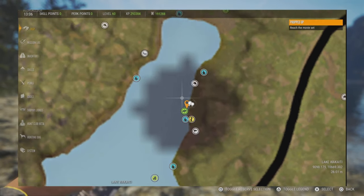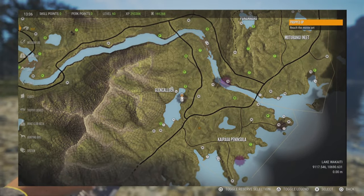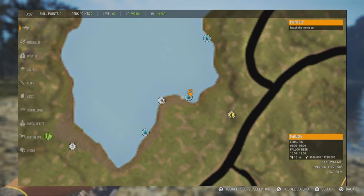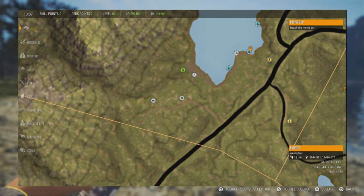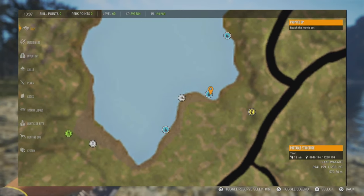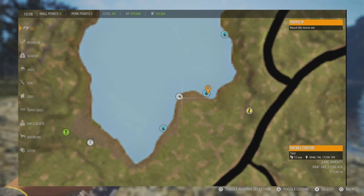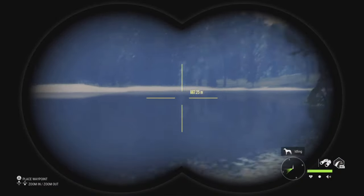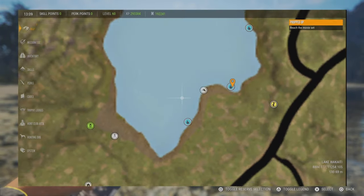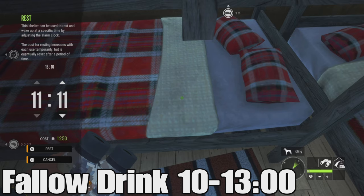I've been getting comments asking how I have my tents so close to deer without spooking them. With the last update, you can place tents within 200 meters of deer and they will not spook. However, if you fast travel to a tent that's extremely close - within 60 meters - the animals will instantly go alert and you only have a few seconds to run out and shoot them. They will respawn as something bigger hopefully. Fallow drink from 10:00 to 13:00 or 13:30. I always set the time to 11:00 to guarantee deer are in their zones.